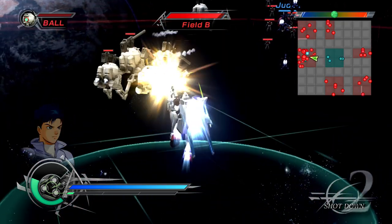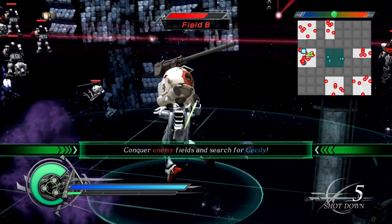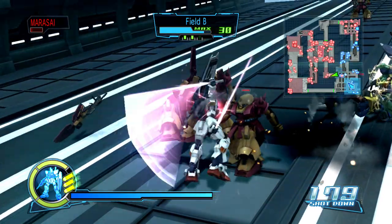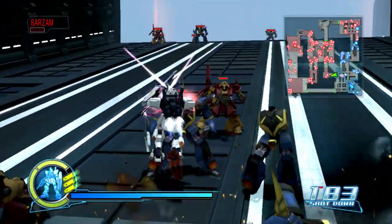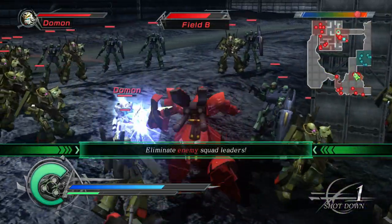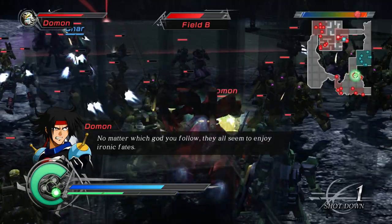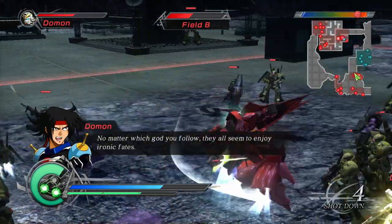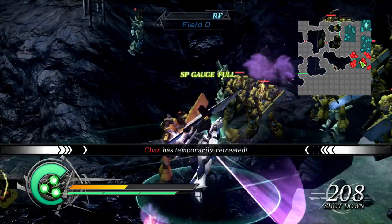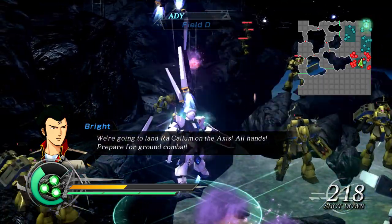Pro — Dynasty Warriors Gundam 2 didn't just change things with its mode structure and visuals; it also changed a lot about the combat that improves on every aspect of the first game. One of my biggest complaints about combat in the first entry was how leveling up your combo just repeated the original four-hit combo. With Dynasty Warriors Gundam 2, you can reach a six-hit combo with certain mobile suits. There have also been charge attack changes like Wing Zero's C3. Dash attacks can now be chained one after another as long as you have Thruster left, and you can end these with a charge attack rather than your normal shot attack from the first game.